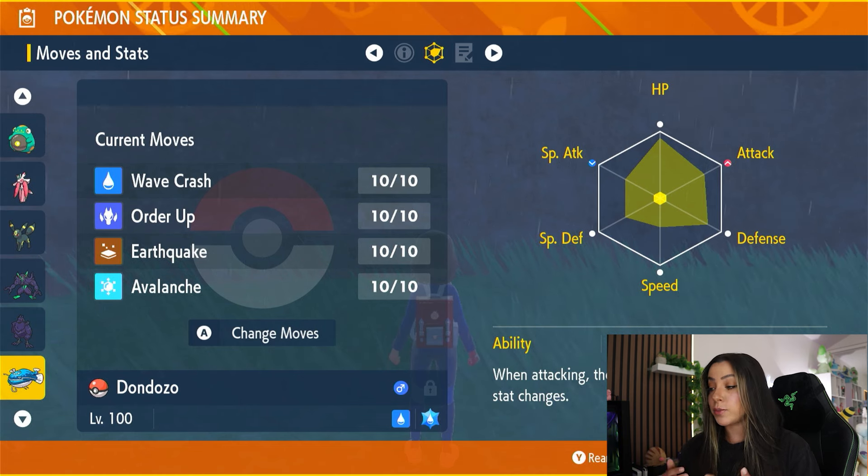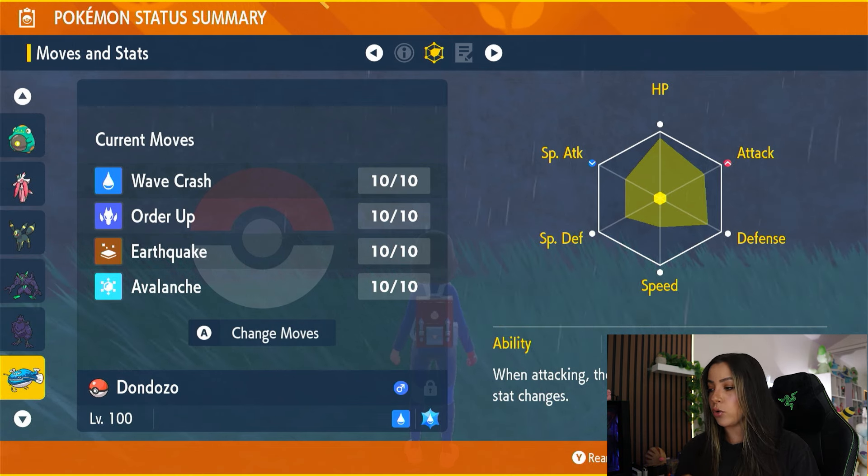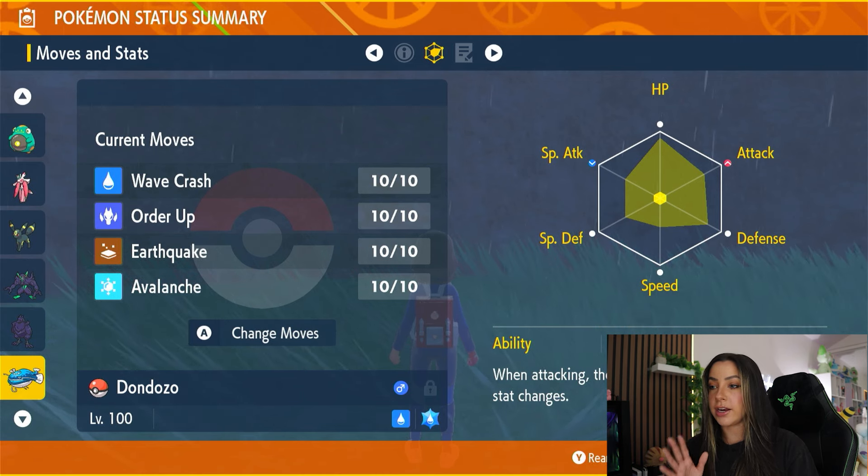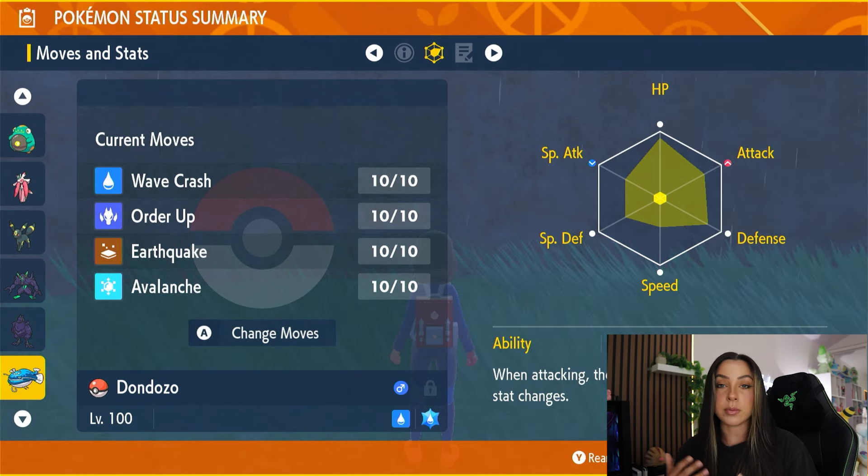It actually has the ability Unaware, which means that when attacking, the Pokemon ignores the target's stat changes. As for its main moveset, it is going to use Wavecrash, Order Up, Earthquake, and Avalanche. However, it does also have access to Yawn, so it can put you to sleep.